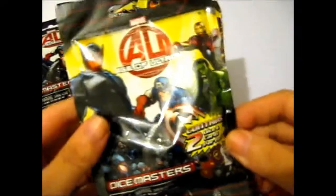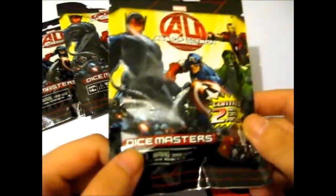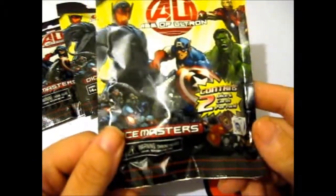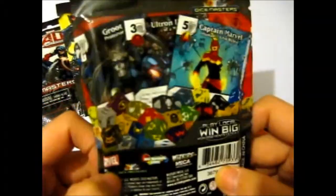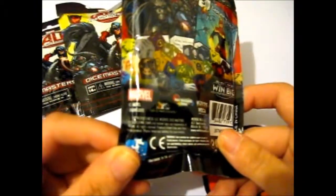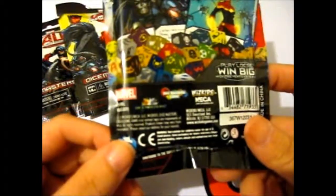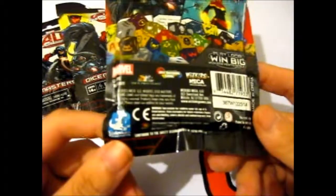That is what's on the front — we've got Ultron, Captain America, mini Ultron thingies, Iron Man, Hulk. On the back, well, that's what it looks like. Marvel Dice Masters, Dice Building Game, WizKids, and stuff.